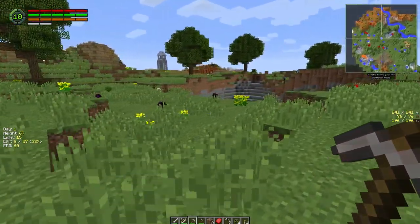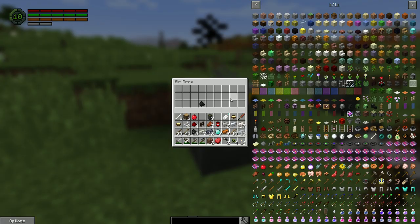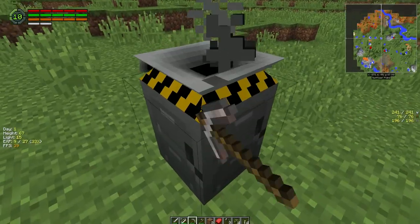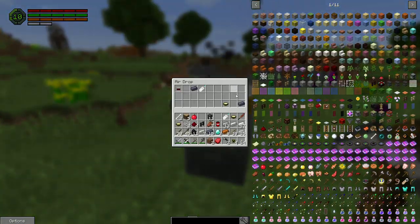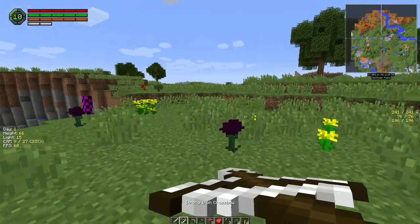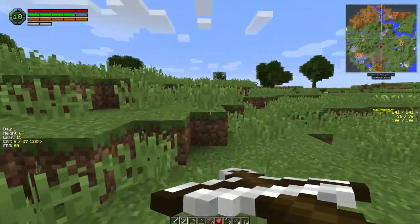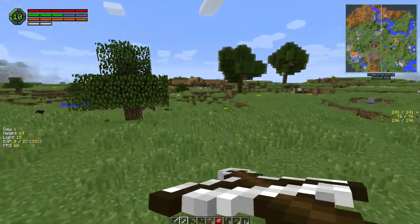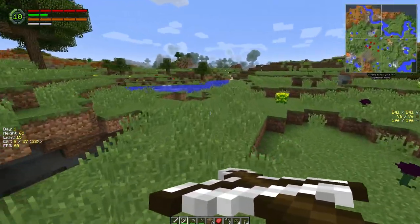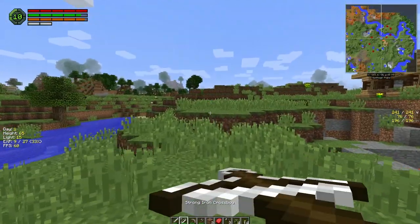We got more diamonds — that's pretty good. We can even make a diamond crossbow but in the early stages it's kind of overkill. Later in the game we'll have lots of diamonds. It's been relatively quiet out here. I don't know whether it's just a good area but sometimes you'll spawn somewhere and the mobs are just ridiculous — there's nothing you can do. I'm just worried about dog spawns.